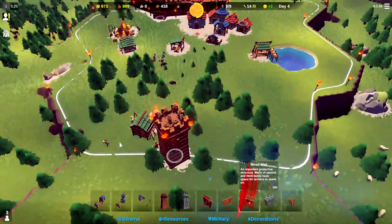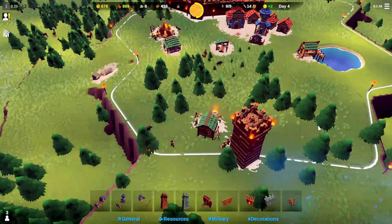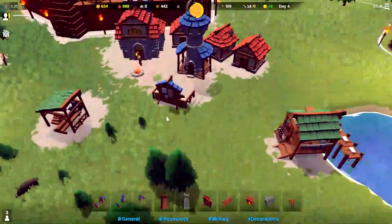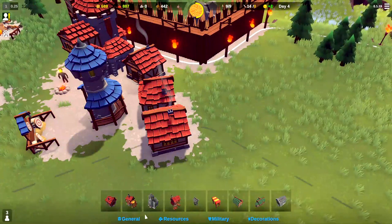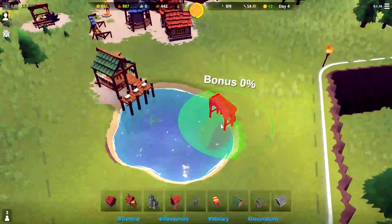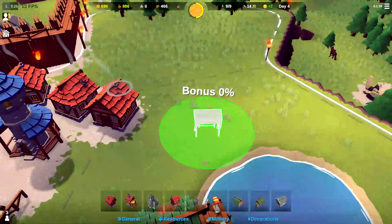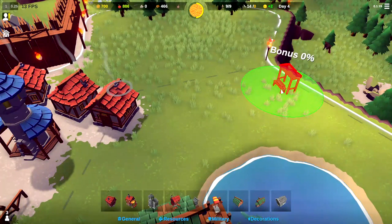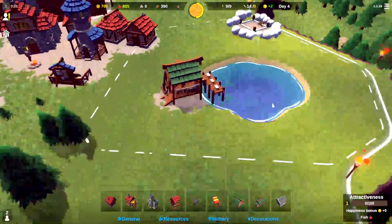We've got 418 wood. This wall section costs 450, so we're not quite ready for that — that's okay. Our hunters are out here grabbing some boar, fantastic. Let's go ahead and put down a market stall because we need that extra happiness and sunstone production. We'll spin it and start lining our markets up back here.